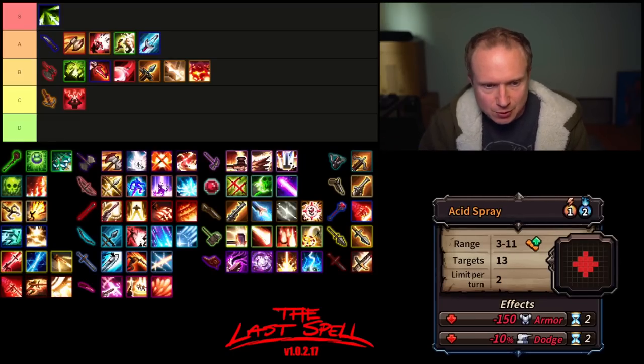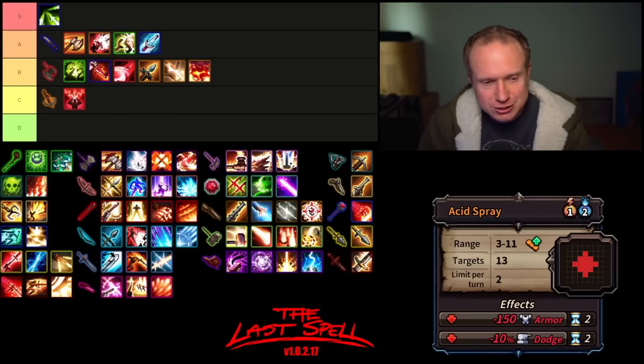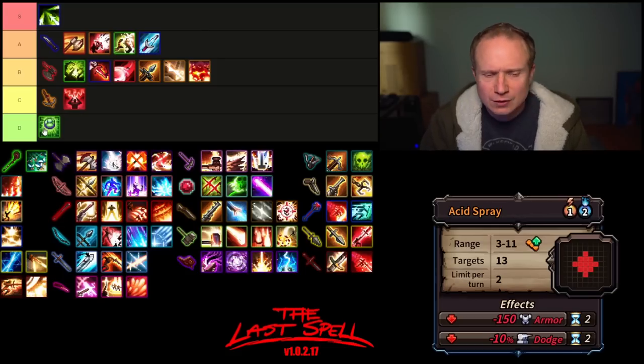Then we have Acid Spray. They keep buffing Acid Spray, and I keep not using Acid Spray. It is long range, 13 targets, two uses per turn, strips away 150 armor and 10% dodge for two mana. I might use this if they dropped the mana requirement on it, but I think it firmly is in D tier.